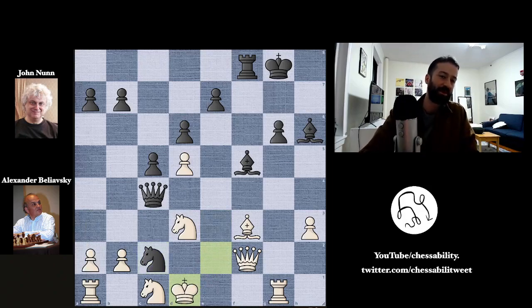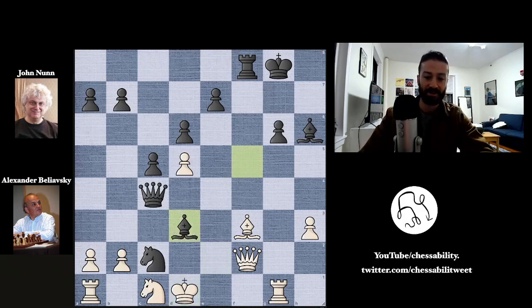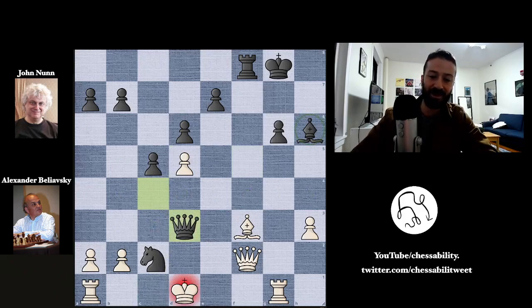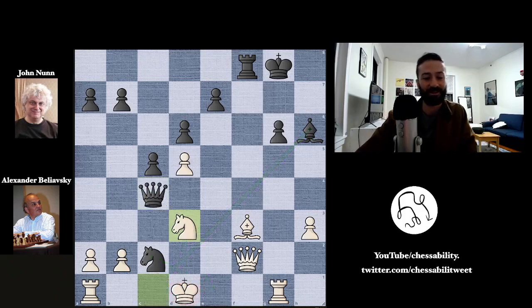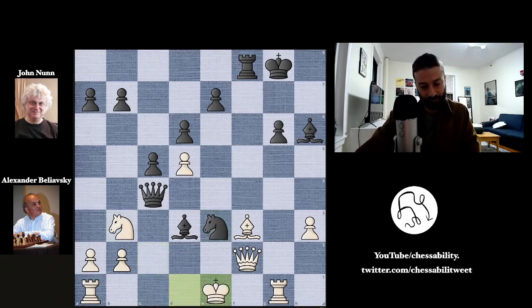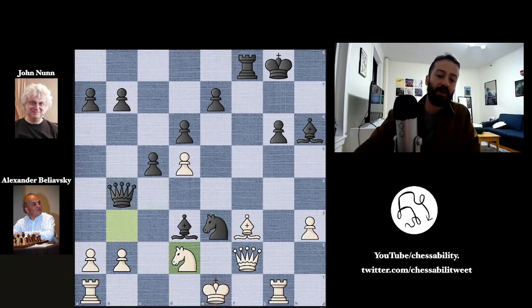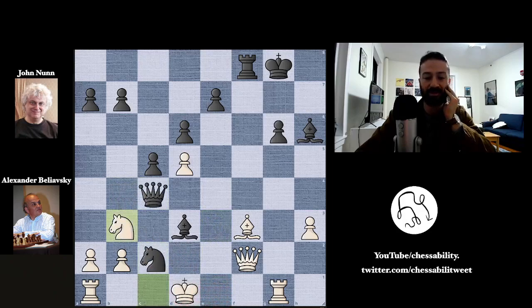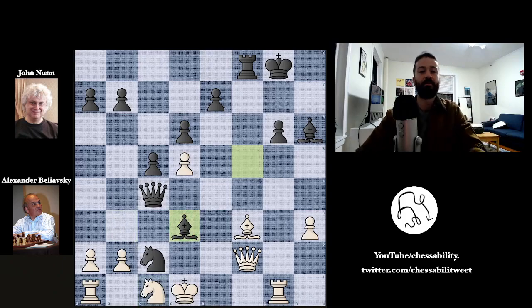Beliofsky plays king to d1 as his final move — there aren't any good moves in the position, but this one abandons the defense of the knight on d3. So after John Nunn took the knight with the bishop on d3, Beliofsky resigned the game. The material is now much closer to equal — Beliofsky is still up the exchange — but he's still getting attacked from every angle with no defense. If the knight goes to b3, then knight to e3 with check, king to e1, queen to b4, knight blocks, but knight to c2 picks up the rook on a1, and Nunn is up material with a better attack.